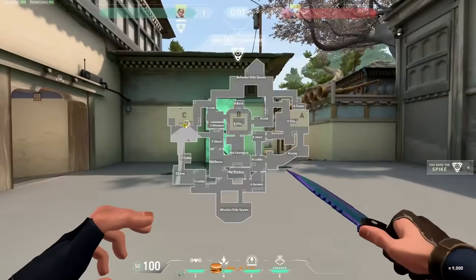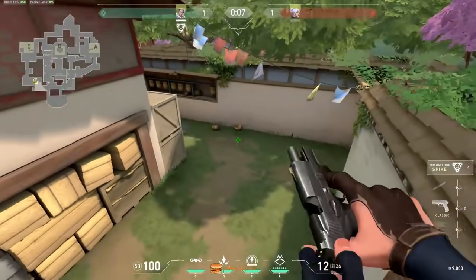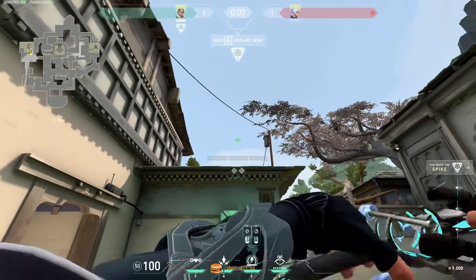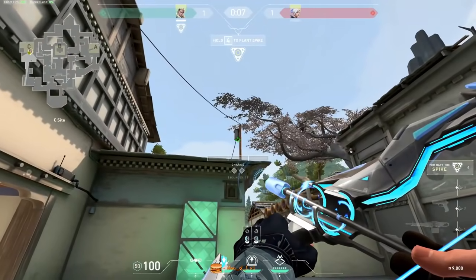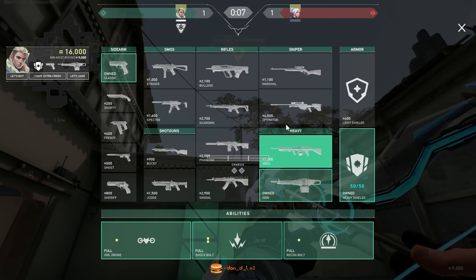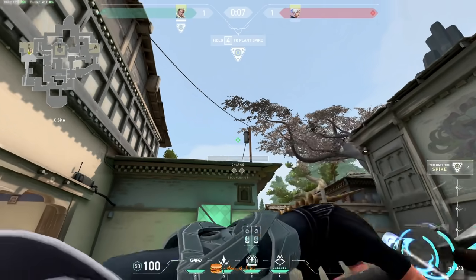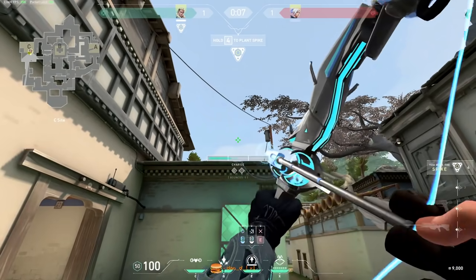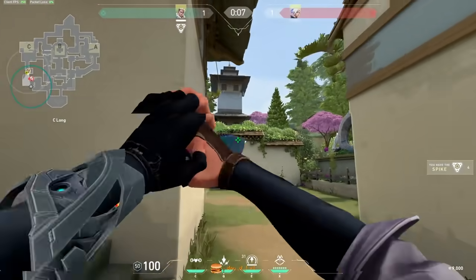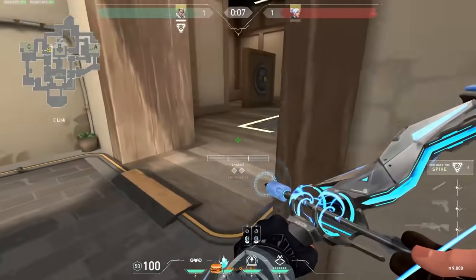This is an arrow for C — C long, to check the spawn. You can check C here too. Line yourself up in the middle with this box, then look up and line your crosshair up with the middle two, under here. You're over two charges, revealing area. It's nice for checking in the beginning, in pistol rounds for example.